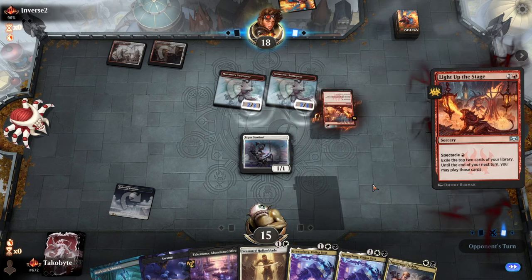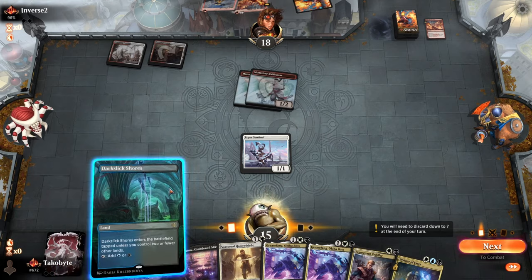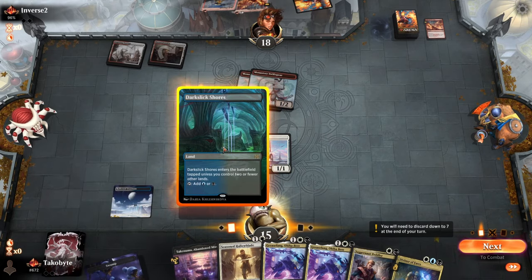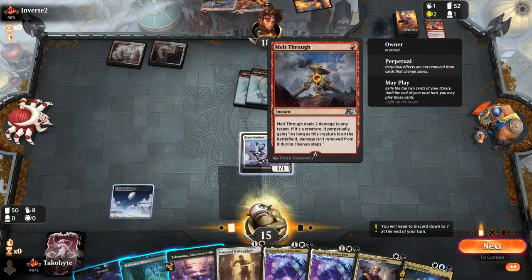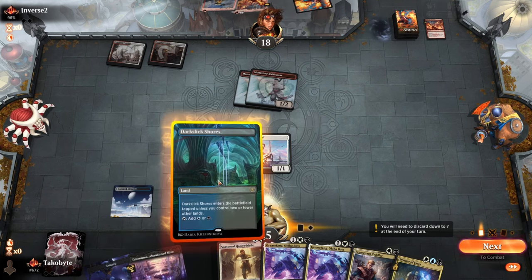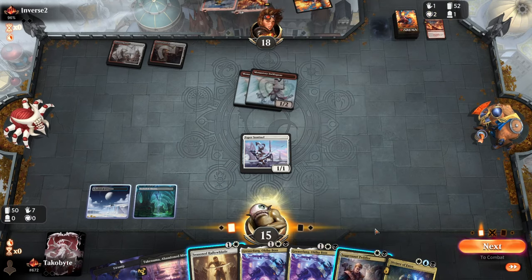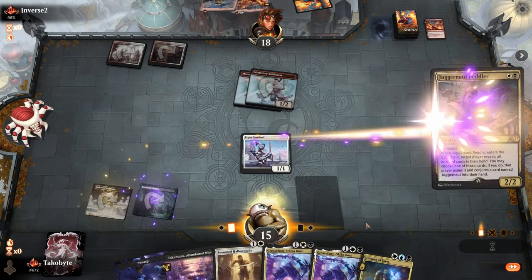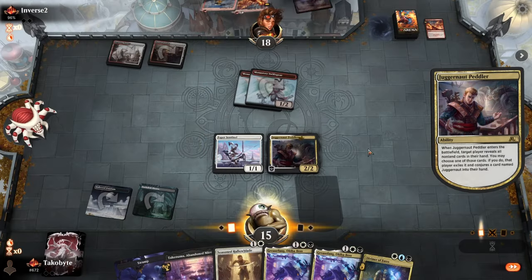Okay, we actually got a card — that's really really nice. Are you kidding me? That is so unfortunate. So now we can't play the Seasoned Hollow Blade because of Melt Through. Feels bad. Got a Chandra though.